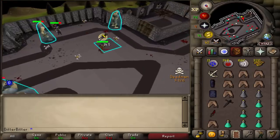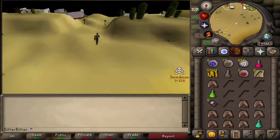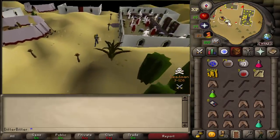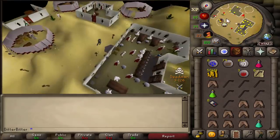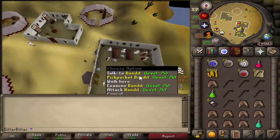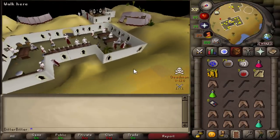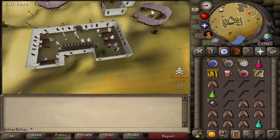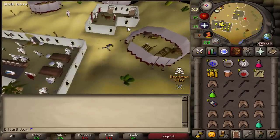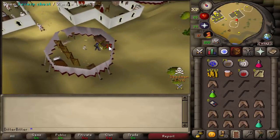Finally got my iron defender. I've got 320 tokens left from 540. At the part of DT where you have to use lockpicks I always get the worst luck, and people I'm doing the quest with always seem to get the best luck. This time was no different — I was given 60 lockpicks to start, used all of them and got nothing. Started pickpocketing bandits to get more, and still nothing. I used over 100 lockpicks before being given another 15.